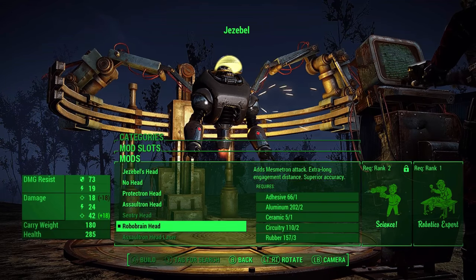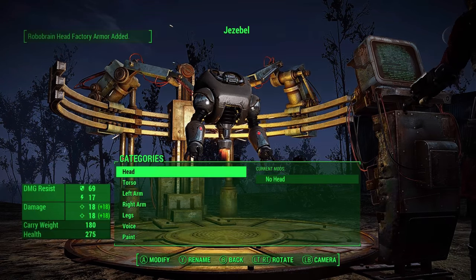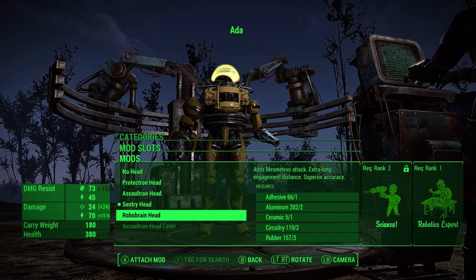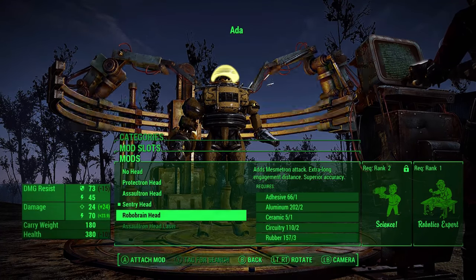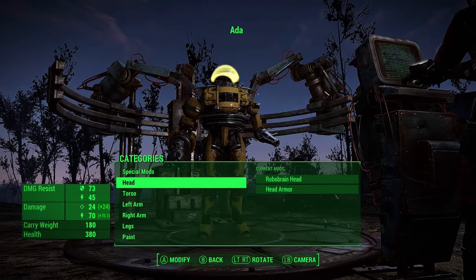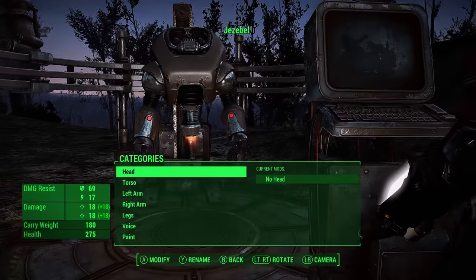I thought the Robobrain head was Jezebel, but it's not. Okay, no head — I got it, I figured it out. It was just an option — it wasn't available in Ada's, because obviously Ada cannot do that. But Ada can have this head. She can. And then she'll get bonuses to damage? Adds Mesmatron attack? Superior accuracy. All right, do that. I kind of like it better than the sentry head anyway — and the weird fucking breakable sentry head with the stupid horn shit. Are you coming on to me? You need a sexier body than that to pull that off, lady. Maybe I can build you one.